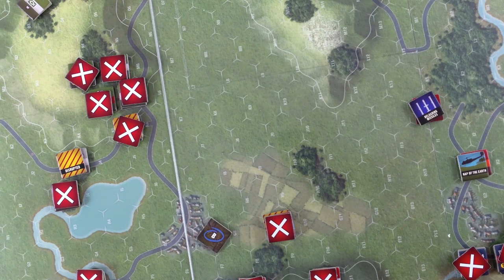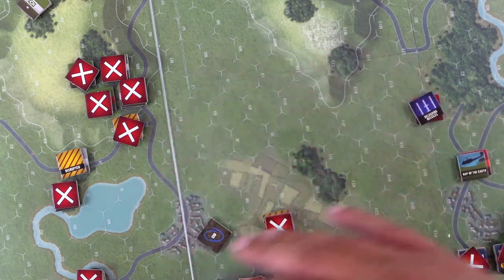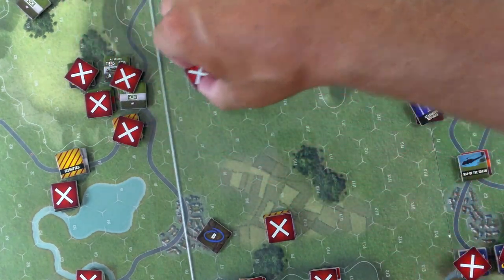That seems a little odd since helicopters don't reload missiles in real life. Let's say it's an abstraction — they did their pop-up attack and now they're out of position, or popped back down or something. They don't carry extra missiles, so that's one quirk of the abstractions. I am running out of X markers, so I'll steal something from here.